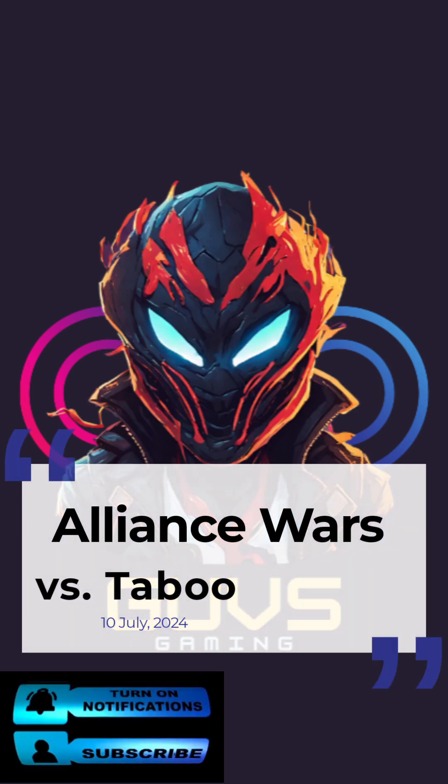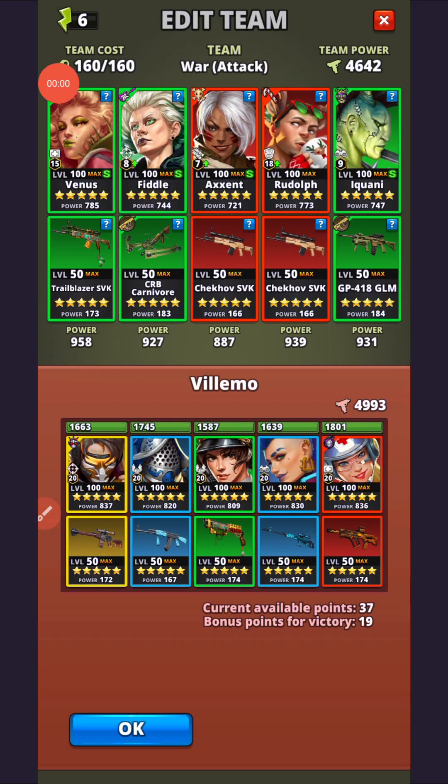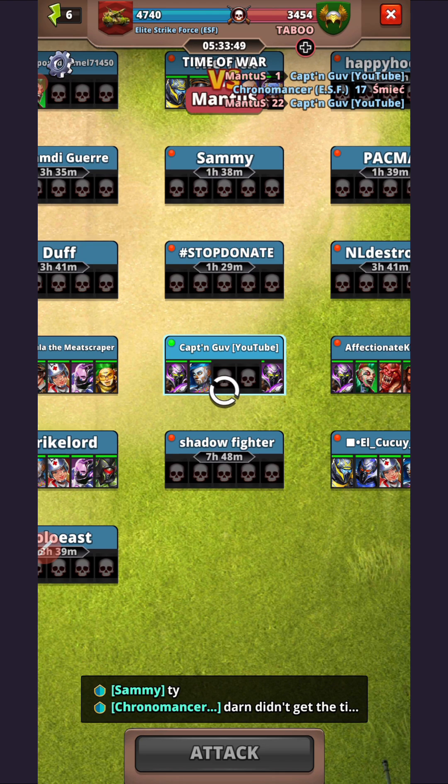G'day g'day gang, how's everyone going? Welcome back to some more Alliance War action here in Puzzle Combat. Today we have got ESF matched up with Taboo for this match's war. Green tanks their side, red our side.